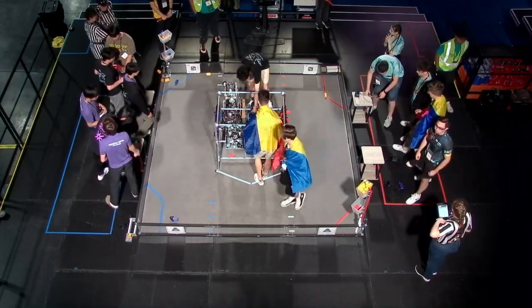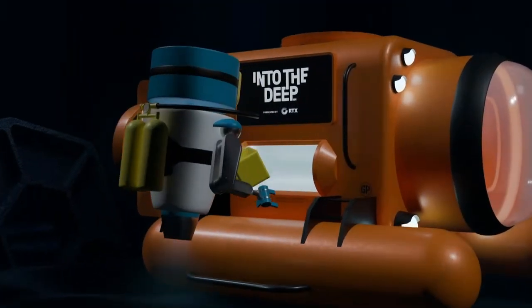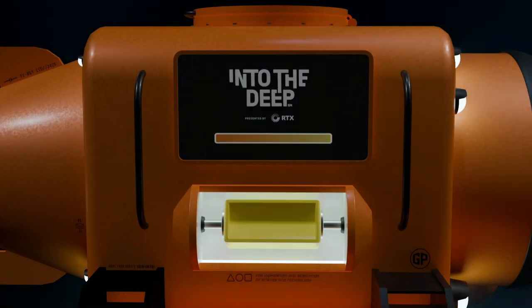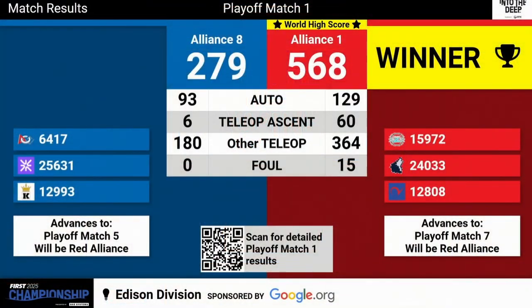We're in for playoff match one on the Edison Field. Red Alliance wins it — world high score, 568 to 279. That means the Blue Alliance will advance to be in playoff match five, and they will be the Red Alliance. The winner of this playoff match will be advancing to the next playoff match.